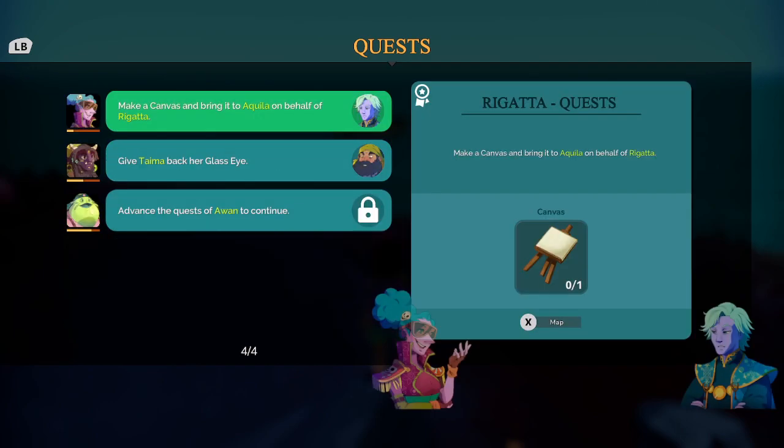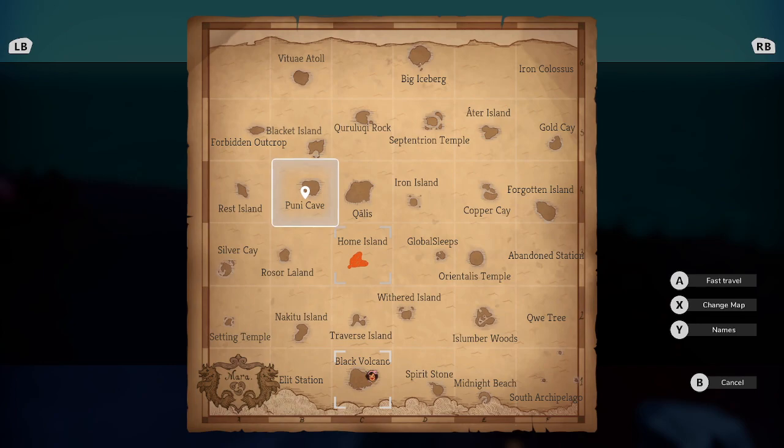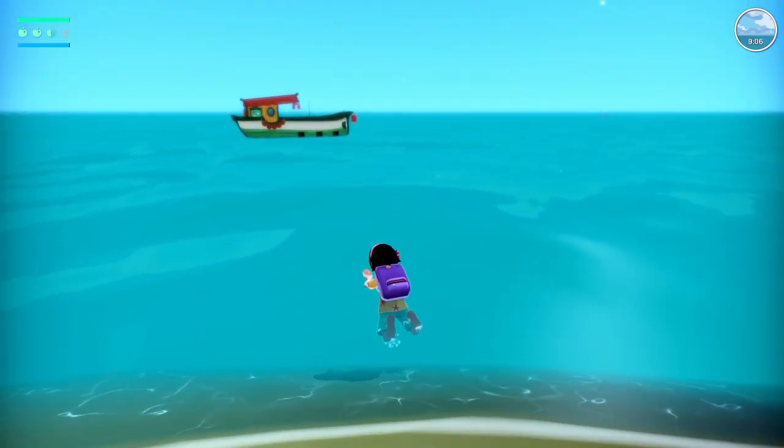We have to deliver the invitation to all four pirates. And we need to make a canvas and bring it to Akila. So we'll head back before we do that — there is so much to do. We also need a Glass Eye for Taima, which we'll find at Puni Cave. Let's head back to our island first so we can get that canvas made.